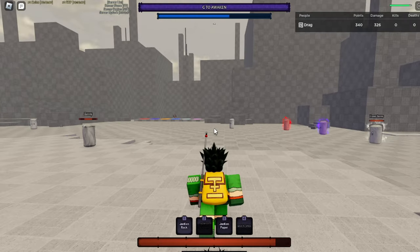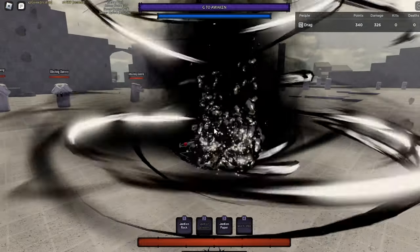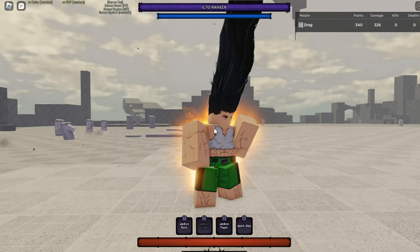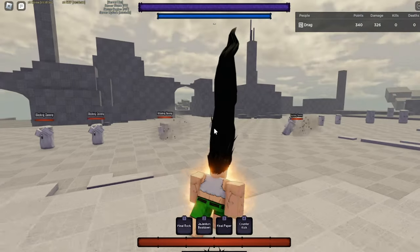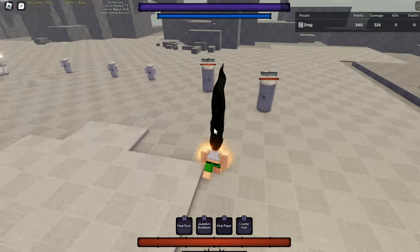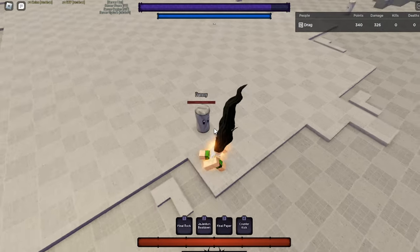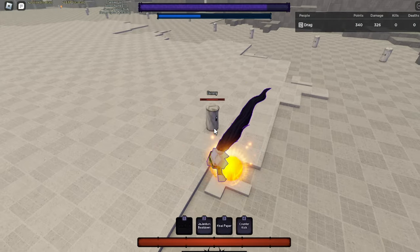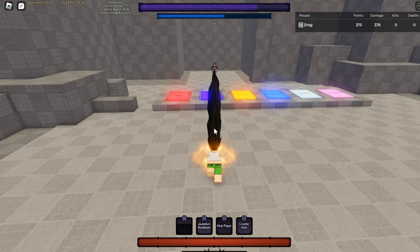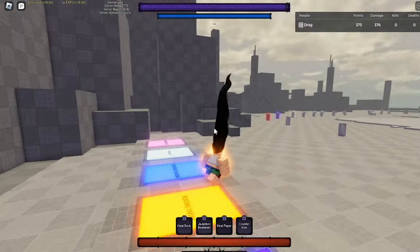Now for the awakening. So this awakening is one of the best in the game — it has crazy movement speed. And this is the first move. I think it does like 50 damage or something. Yeah, 50 damage. That move is really good. I think you might be able to extend if you're flipping it, but I don't know.